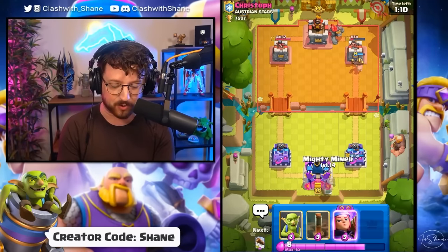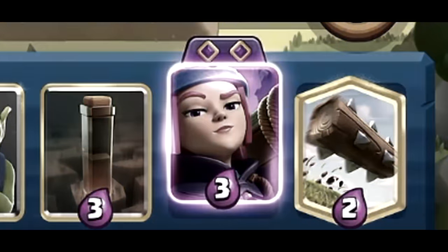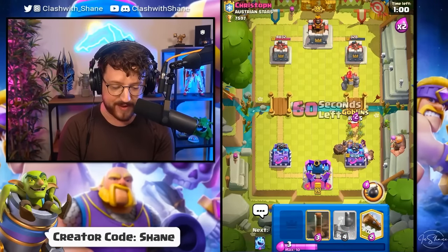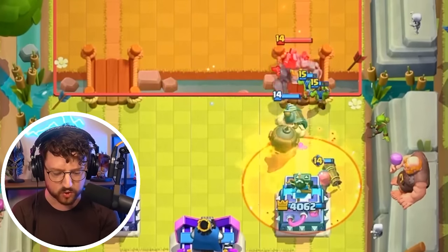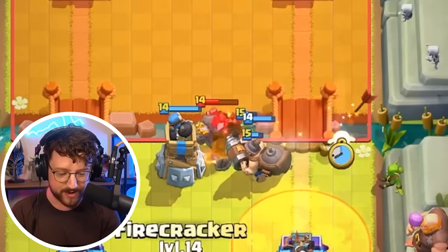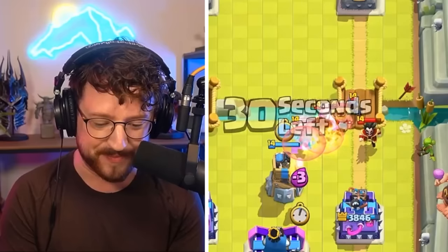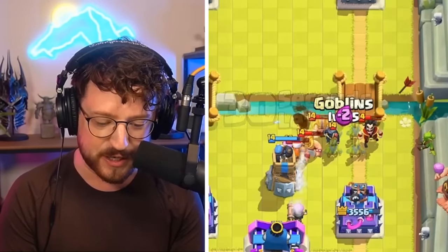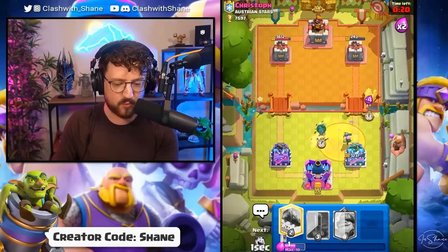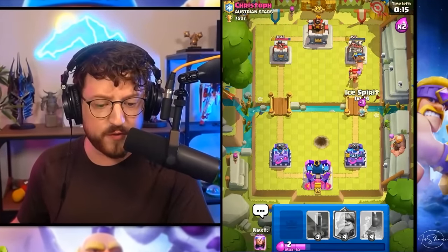Once the Mighty Miner meets the Golem, it is GG for us, because even with the Electro Wizard in his deck, with the power of the Firecracker evolution, we should easily be able to destroy it and keep our Mighty Miner alive. Goblins here for the Mini P.E.K.K.A. — save the health on our Mighty Miner. He drops a Poison spell which destroys the Firecracker, which is slightly unfortunate because an E-Wizard is coming. His Golem is dead. This is absolute domination — this deck is too powerful. One more Hog Rider going in, and we are up one win so far with the Firecracker evolution.